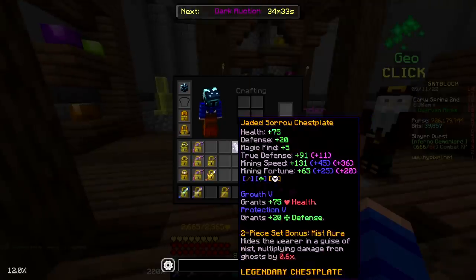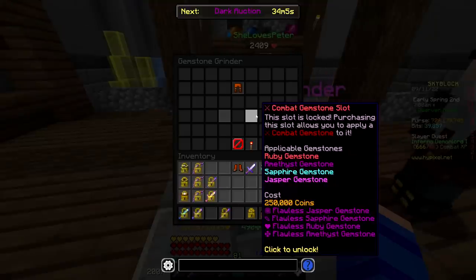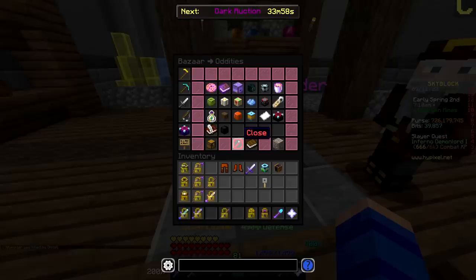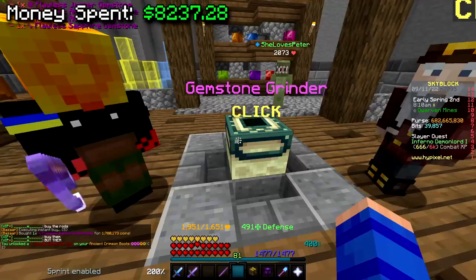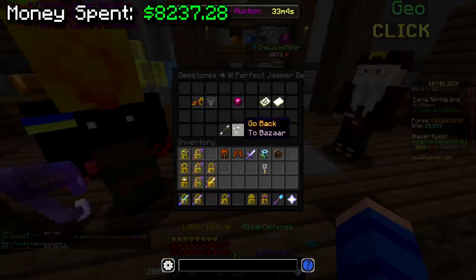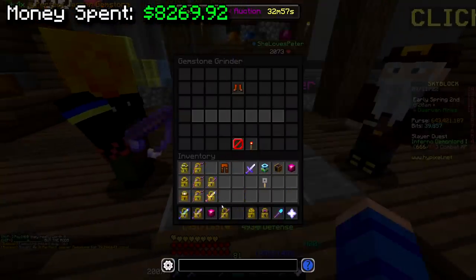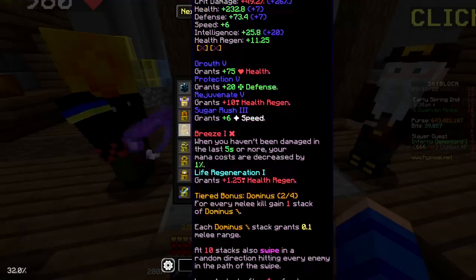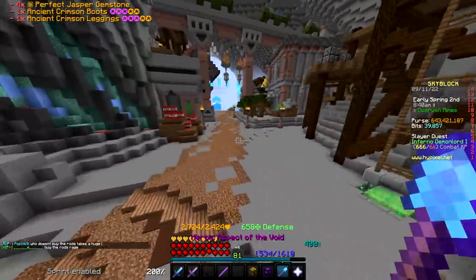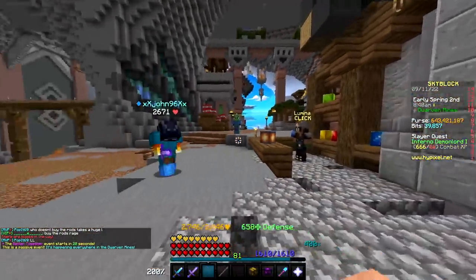While waiting, I'll do the gemstones on my crimson armor. I want to put perfect jaspers on these. Oh wait, it's going to be so expensive to get these slots — four flawless jaspers, four flawless sapphires, four flawless rubies, and four flawless amethyst. Okay, all the slots are now unlocked. That might have been like a hundred million coins, and then I have to actually buy the jaspers for another 40 million coins. Wow, look at that purse going down by the minute. We are definitely going to need to buy another $400 worth of cookies tomorrow to get the coins in the bank for G-Drag.